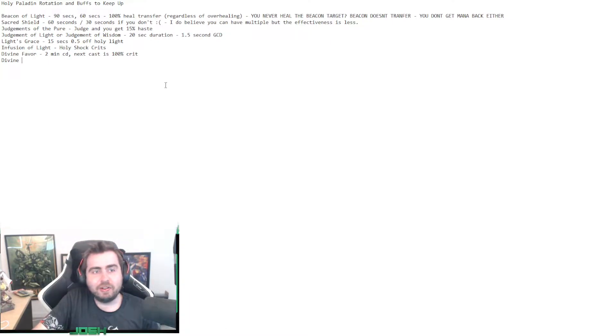Divine Illumination is a 3-minute cooldown. For the next 15 seconds, all casts cost 50% of their mana cost.